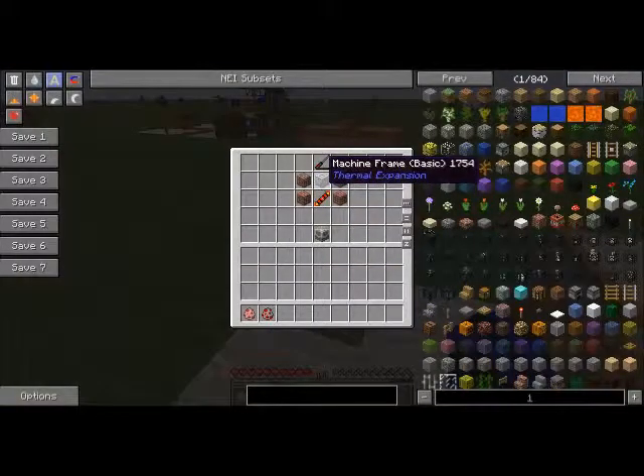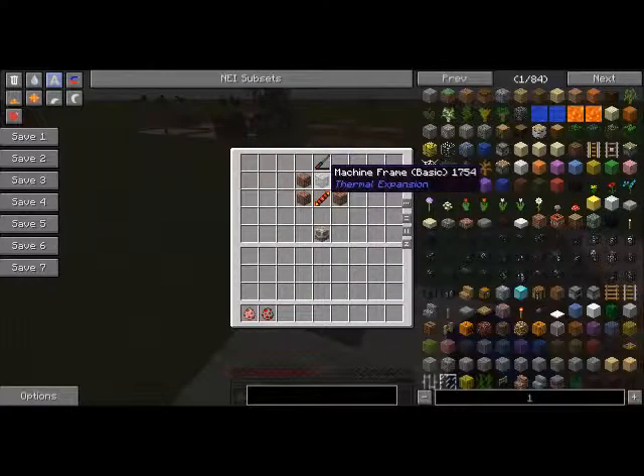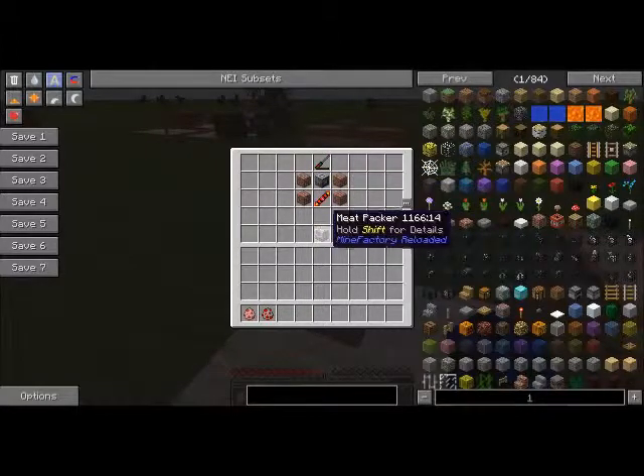First, the meat packer — sorry if I pronounce this wrong — the Flux Inductor, one machine frame, four bricks, and the redstone reception coil will give you the meat packer.